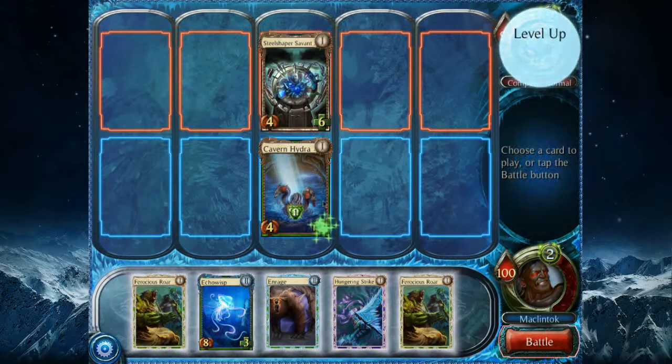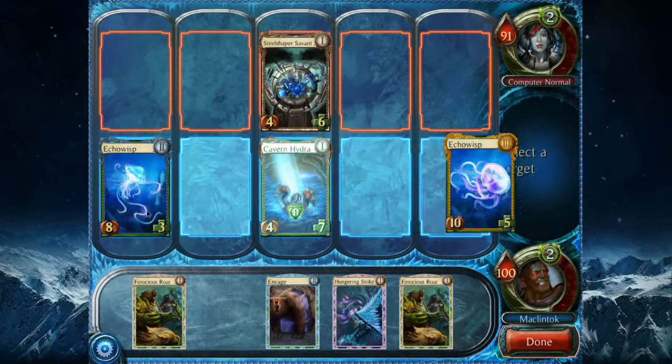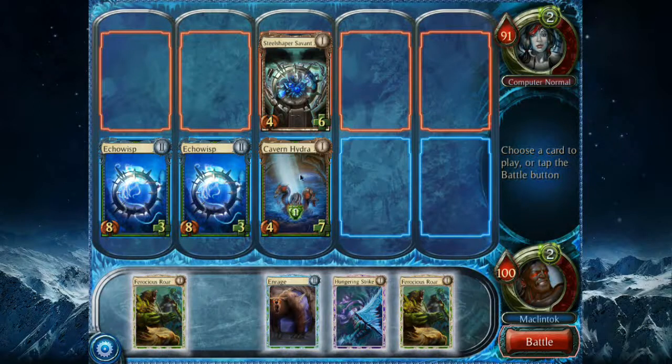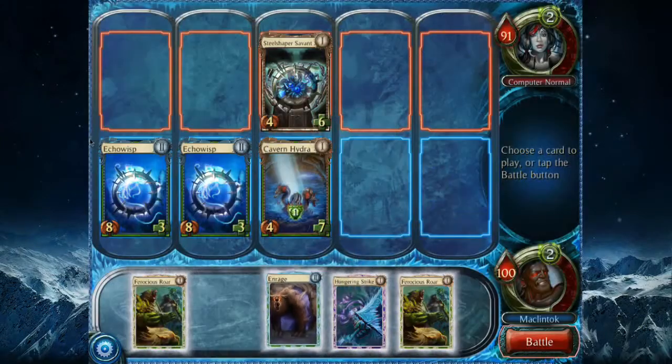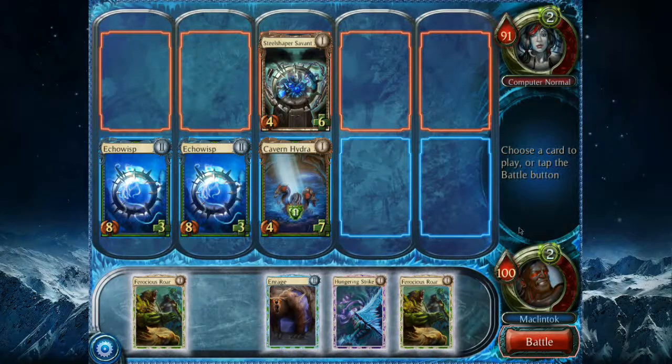As you can see, my deck is very creature-focused — trying to support my creatures as much as possible, pump them up, get a lot of them out, and hopefully overwhelm my opponent. I got my level two Enrage now. I've also got Ferocious Roar, which does a mini version of Enrage but affects all my creatures. And Hungering Strike — a target creature you control gets plus two attack, and a target creature the opponent controls gets minus two attack. Pretty neat; I haven't used this card too much.